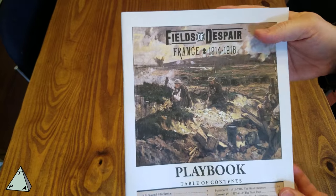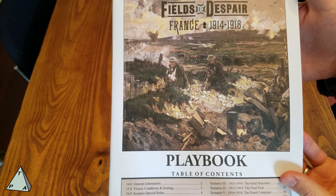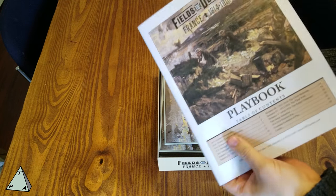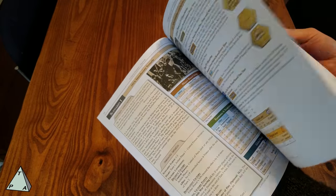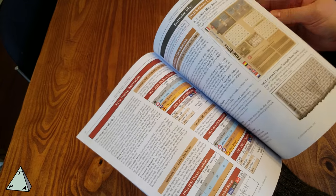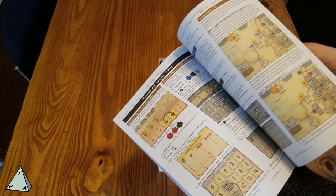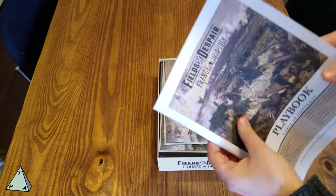Here's the important part — beautiful artwork. Look at those wounded soldiers crawling through the trenches. I love the drab look of it; it kind of evokes what it was like. This is the playbook. If you haven't played GMT games, a lot of them come with a playbook that walks you through step by step how to set up the board, how a turn or scenario looks. This also contains all the scenarios, the solitaire rules, play-by-plays, and an extended example of play, so it'll teach you everything about how to play.